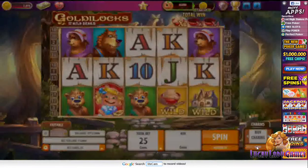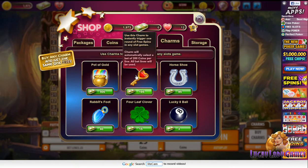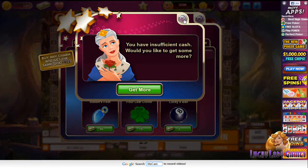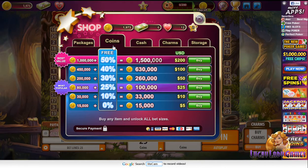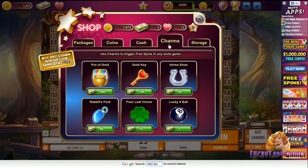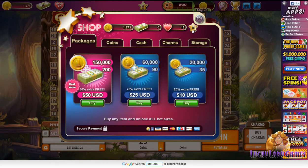Here you can actually buy charms. I wonder what the charms do. Charms will automatically select a bet of 500 coins per line, so all these different charms do different things — that's pretty cool. I don't have enough cash for them. So they have a multi-level currency system because you can buy cash or coins. Coins are to play the slot machines; cash is to buy the other virtual goods inside Mirrorball Slots. You can also buy combo packs where you get both, and if you buy coins you get some extra bonus cash.